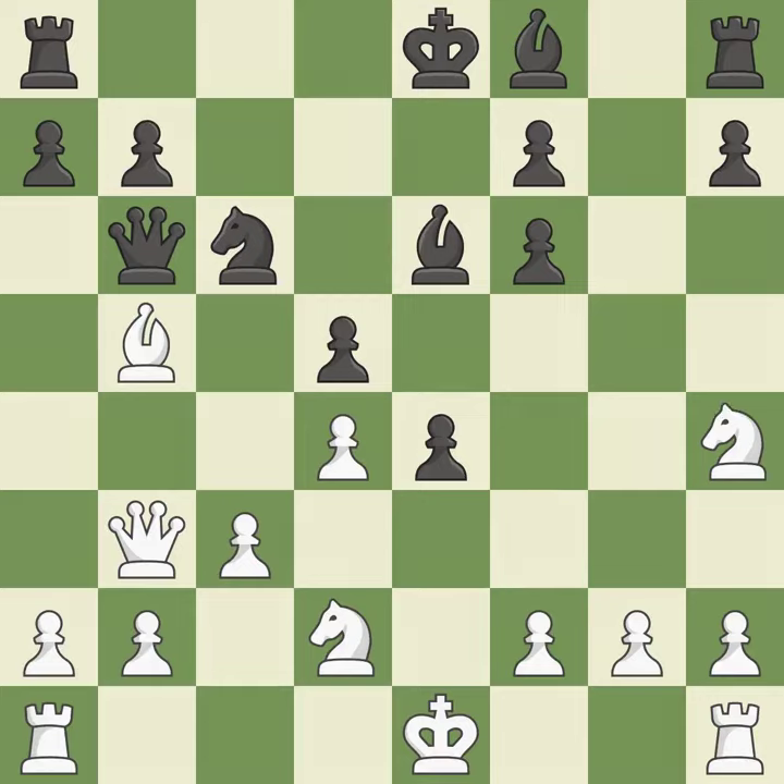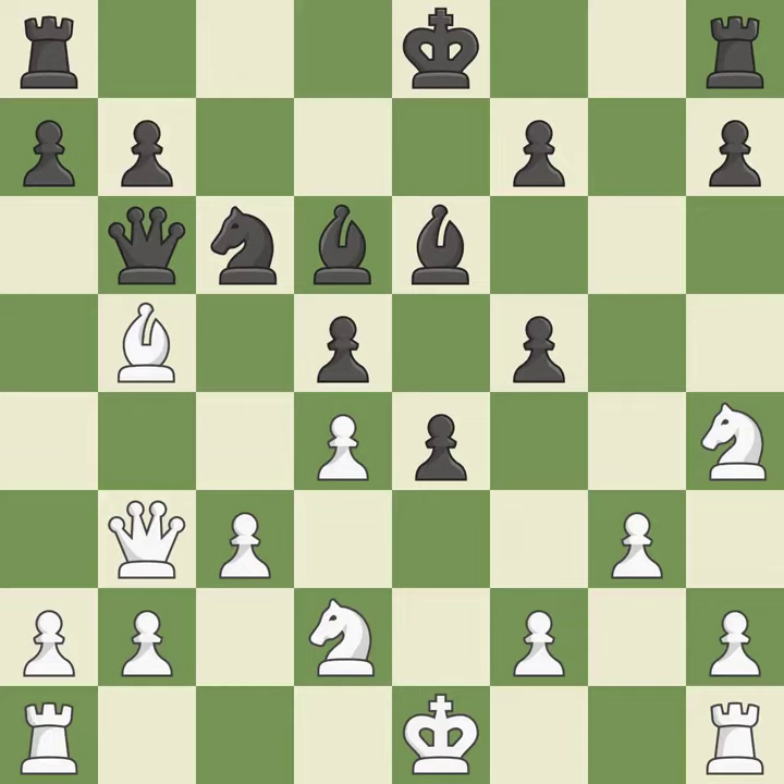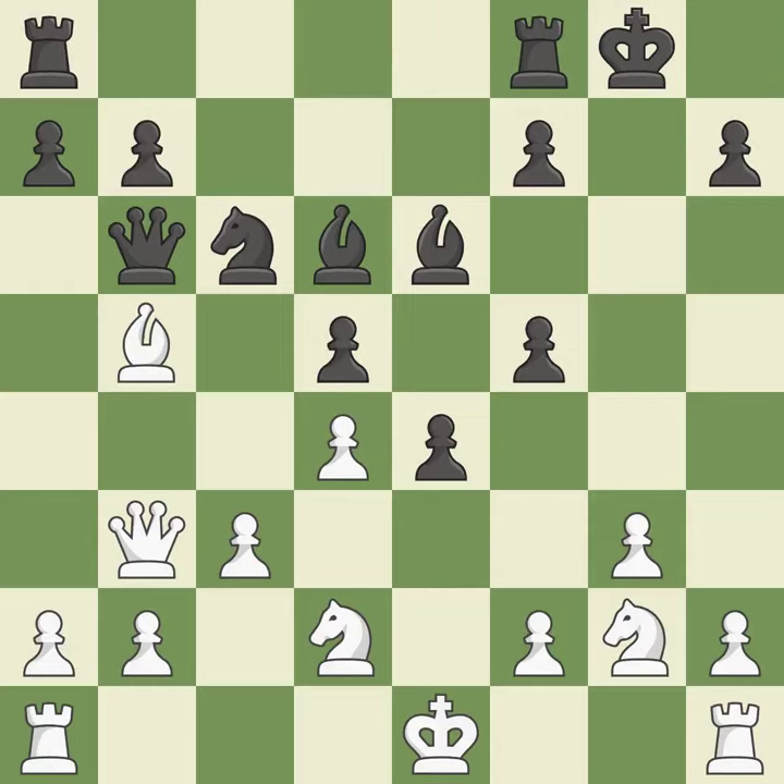The knight is thus brought to safety — it is ideal, among the best actions. Initially, black had the upper hand, but now the score is nearly equal. This overlooks an opportunity to strike at the center with a pawn — it is an inaccuracy. The game is still close to equal, but black lost their advantage. This offers to exchange pieces of equal value — it is best.